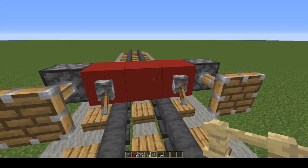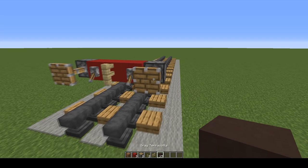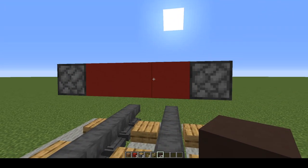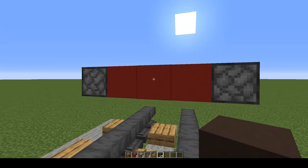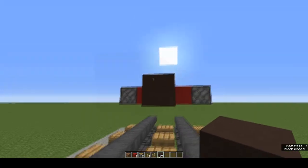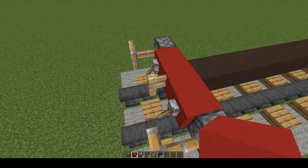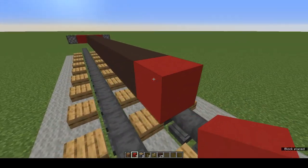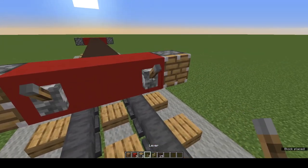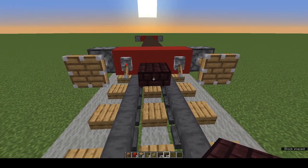This comes direct from Crafty Fox — go have a look at his channel, I'll put a link in the description. In between the levers, a birch fence for a coupling. Now take the grey terracotta, come behind the red concrete and pistons, and from the middle red concrete place 15 grey terracotta blocks. At the other end, repeat the same setup — three red concrete, two pistons, two levers — but without the birch fence. Instead put a nether brick slab bottom half, two of them.